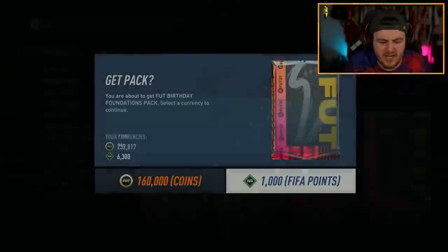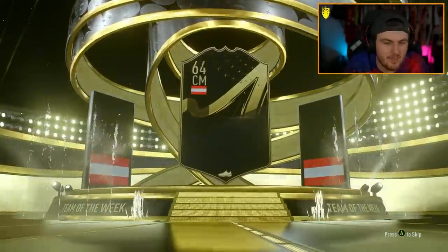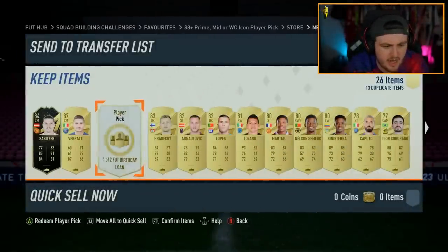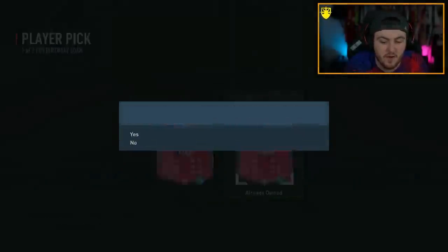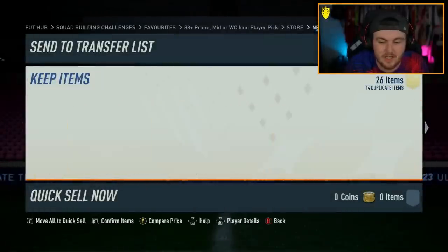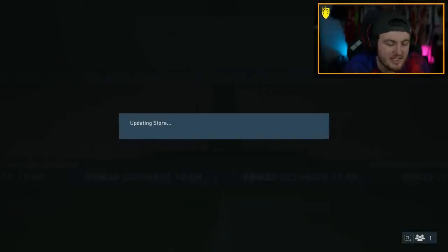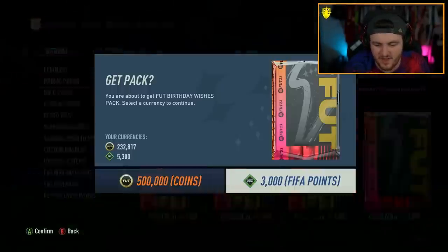We have a Foot Birthday Foundation pack first — let's open this up. 1,000 FIFA points and we get ourselves an in-form Portugal striker, Sabitzer. We'll take Sabitzer. That means there's no Foot Birthday icon Dangler. I learned from Run the Foot Market that if the player pick shows up, there's no Dangler icon — which is probably likely for both packs. Shout out Run the Foot Market for that.